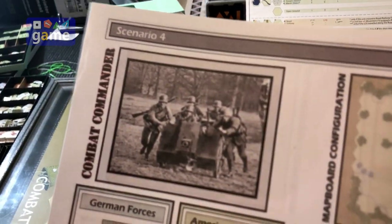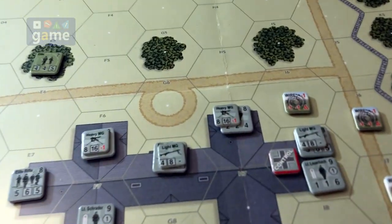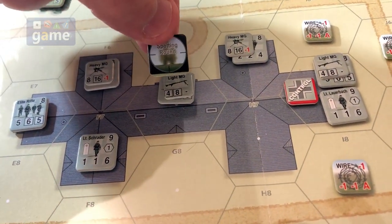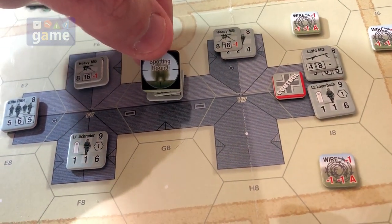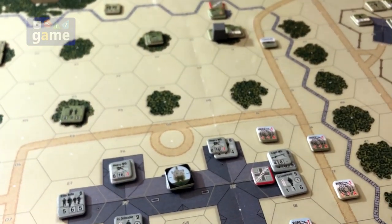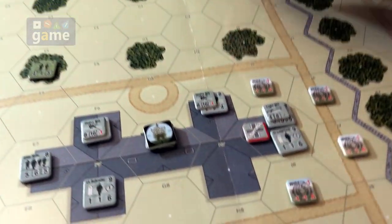Yeah, we're in scenario four. I'm going to try to hit this hex right here — I want to get some smoke down so these guys can creep up. I'm going to give it a shot and hope the drift will do what I need. I've already checked line of sight and it's clear from Lieutenant Ray here.